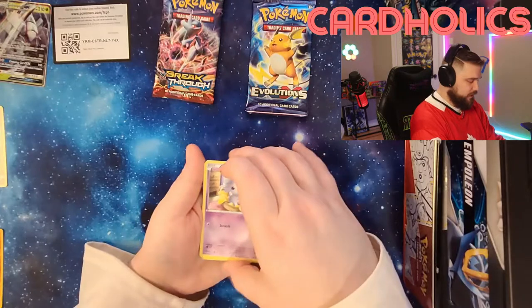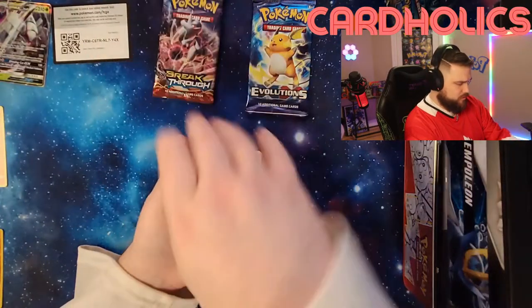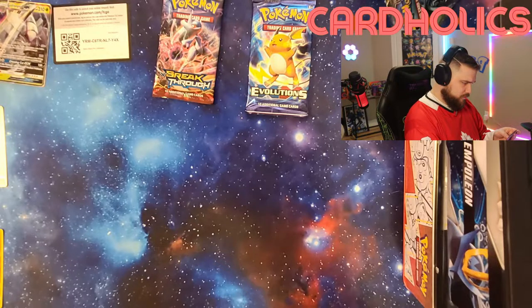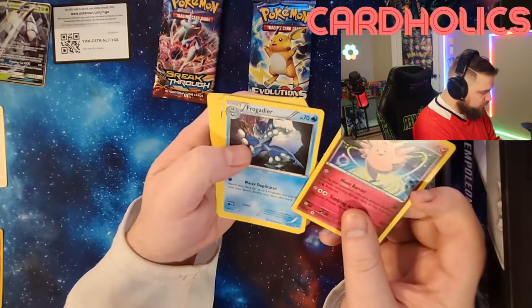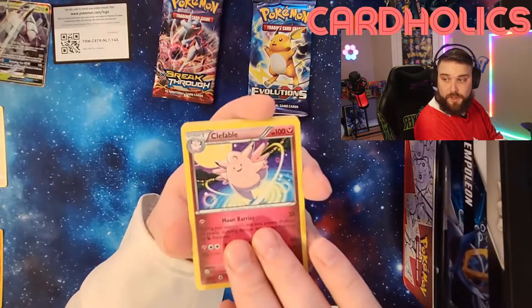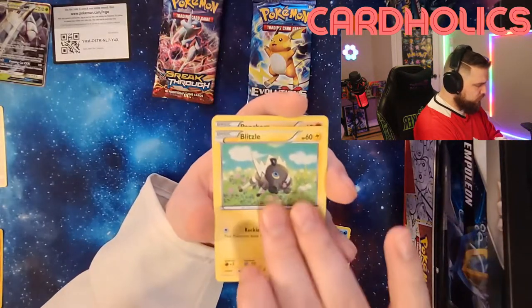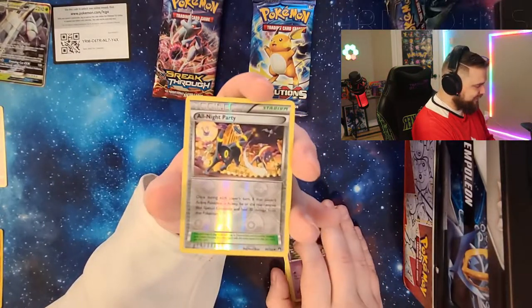I don't know the chase cards in this — I just hope we get something good. It's still ten cards. Clefable — that was the rare. Frogadier. Cloyster. Espurr. Staryu. Blitzle. Pancham. Honedge. All-Night Party — actually, that's pretty cool. The stadium.